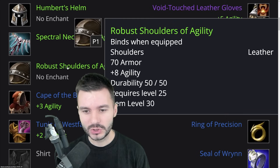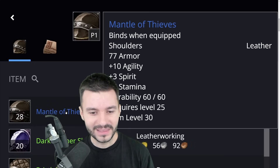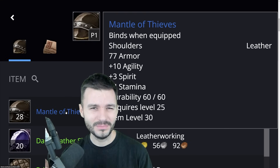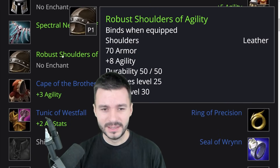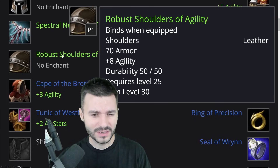For Shoulders, I went for Robust Shoulders of Agility. Obviously there's another one called Mantle of Thieves, but it drops from Razorfen Downs and it's a BOE drop, so it's going to be hard to obtain. Second best would be a shoulder with 8 Agility — the Robust ones — but you can find a variety of them on the Auction House.